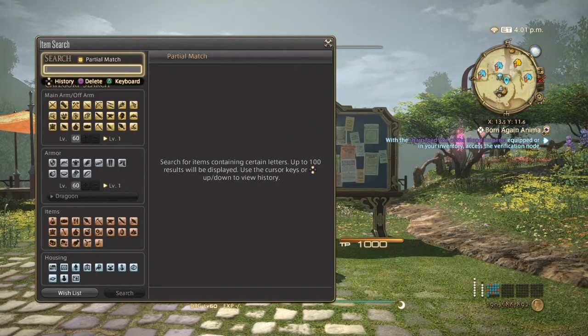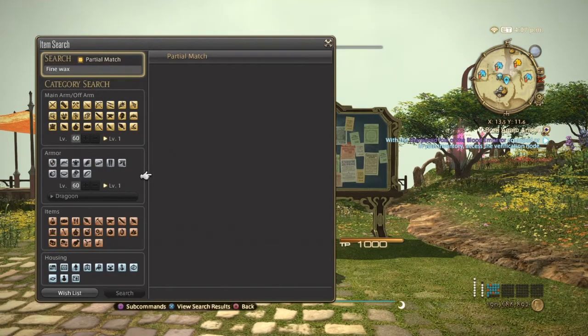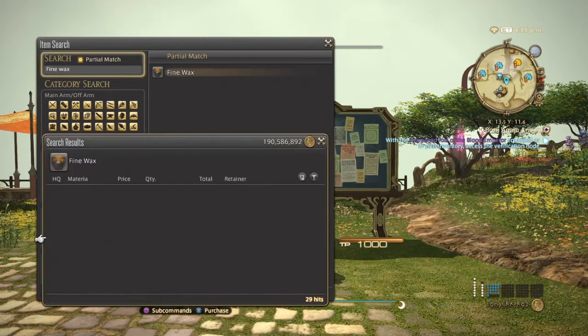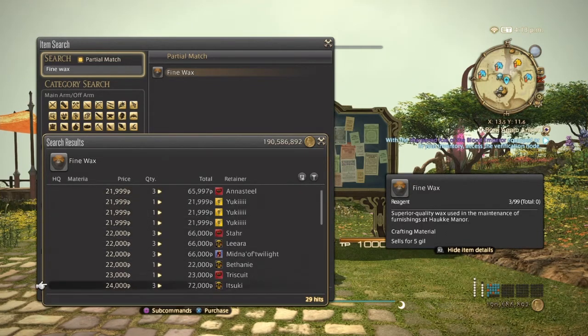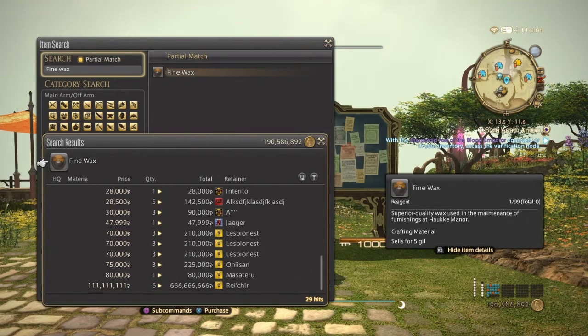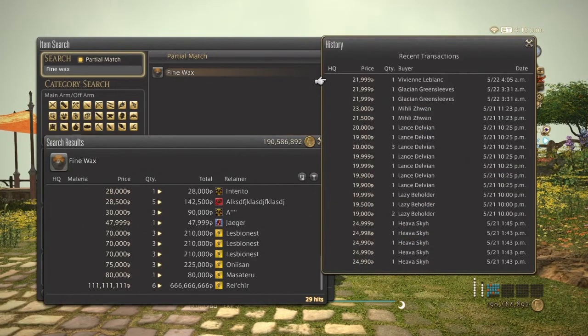Next we're going into dungeon drops, starting with fine wax, which is a random drop in Halatali Manor. Right before the first boss you see toadstools guarding a door — you'll either get high potions or three fine waxes. It's totally RNG. You can do them on synced runs and farm on your own. These are used to make the Manor housing items, a very good seller for furnishings. Normal quality only, from 20,000 up to 80,000, and they've been selling great the past two days.